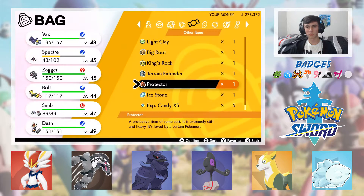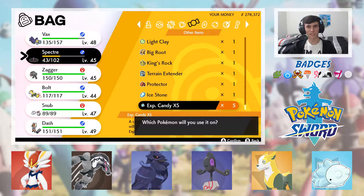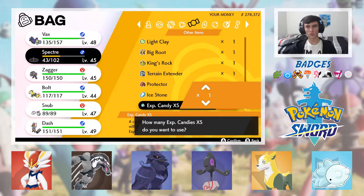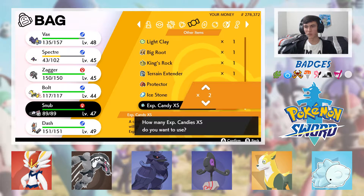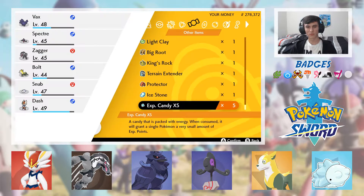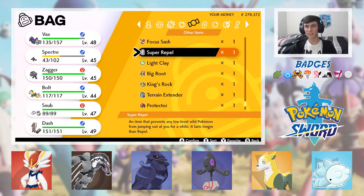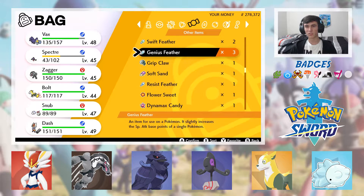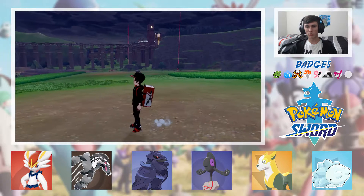Okay, let's see. Another thing that must be done is we need to feed some of these XP candies — not to Spectre, but for boy Snub here. That definitely did not do as much as I thought it would. Anyways, we need to get ourselves to the Dusty Bowl. Let's go to the map.